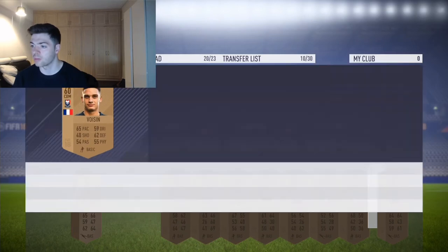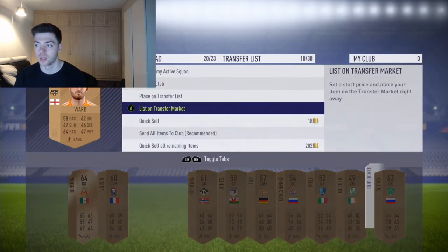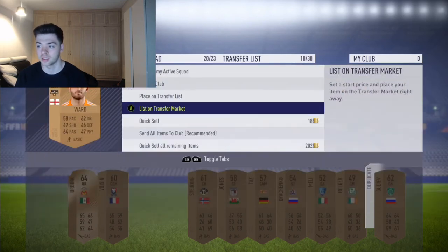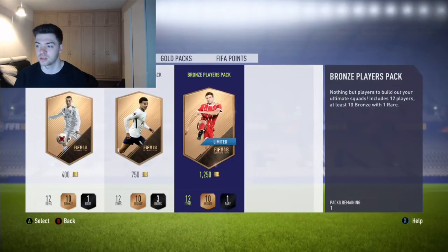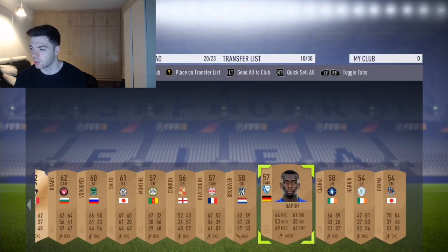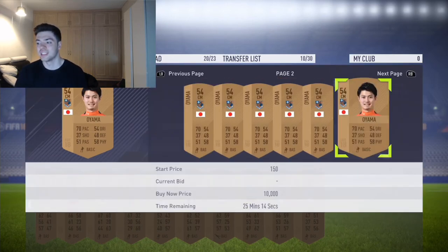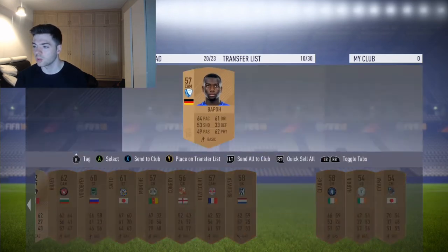Compare the price - there is the Japanese league one out as well and quite a lot of players go for 2k. Just compare the price - eventually you might pick up players. This guy's getting price fixed so someone might buy all these cards and he might be needed. So all you do is compare them and store them in your club.